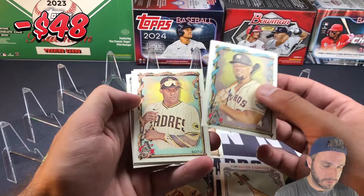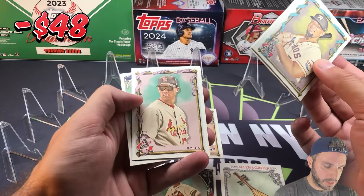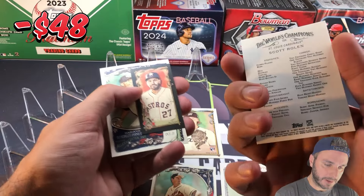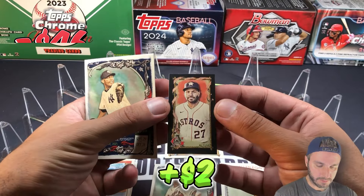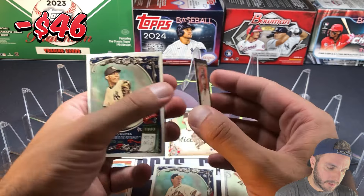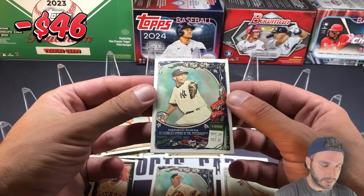Jose Abreu, Juan Soto, Scott Roland. The mini is coming up and it looks like some kind of parallel — Jose Altuve with the black border mini. Non-numbered — I don't know how hard it is to pull numbered stuff out of blasters. And Mariano Rivera.